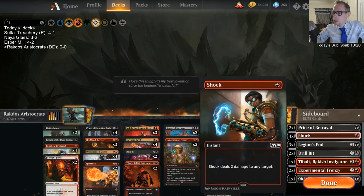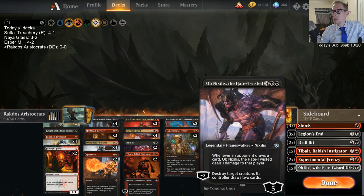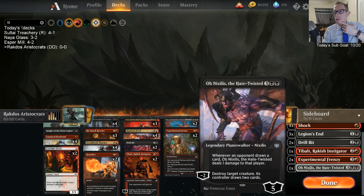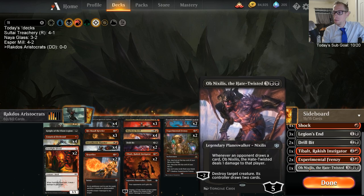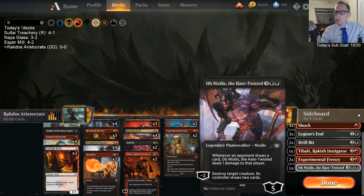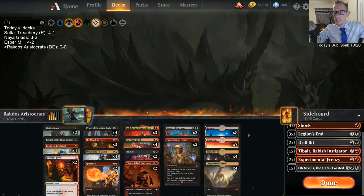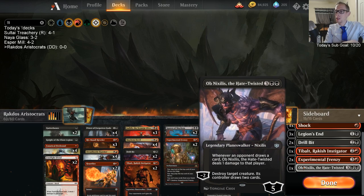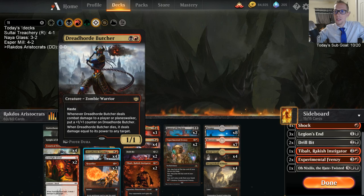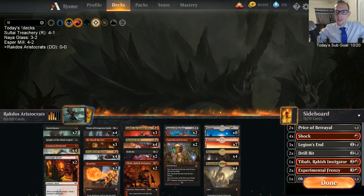The shocks are on the sideboard. We have Ob Nixilis the Hate-Twisted — five mana, five loyalty — whenever an opponent draws a card, Ob Nixilis deals one damage to that player. The reason we have Ob Nixilis is for Nexus: if they're taking infinite turns they're going to be taking a lot of damage. Usually I've used six-mana Chandra to give them an emblem, but six mana is a lot in a deck like this. We can also destroy our own creature and draw a couple cards — destroy our Dread Horde Butcher and do some damage.